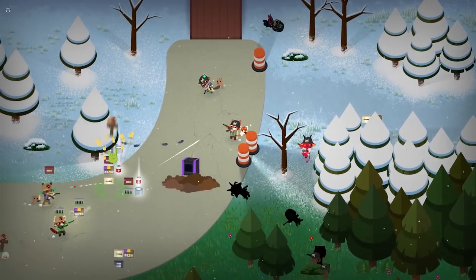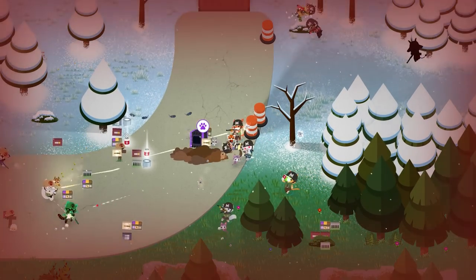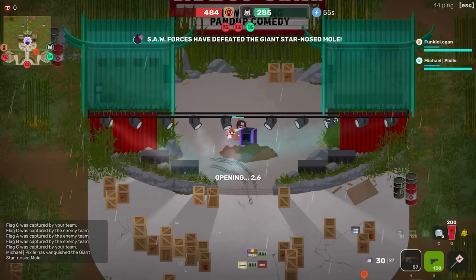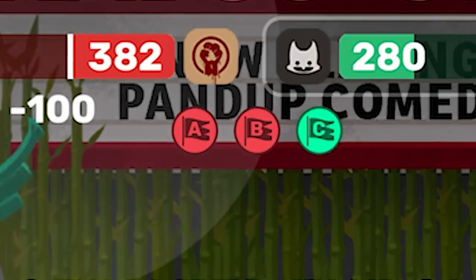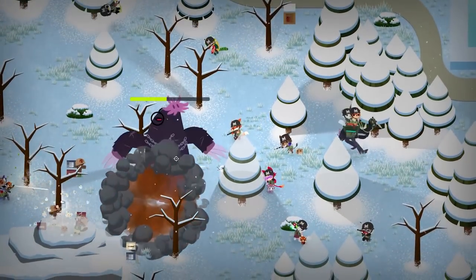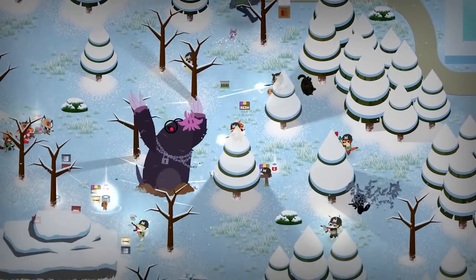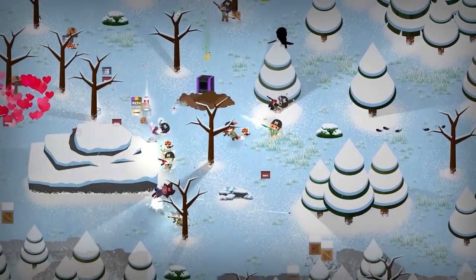If you do manage to defeat him, the player who dealt the last hit to the boss will net their team a temporary 20% movement speed boost. But that's not all — the mole will also leave behind a special reward crate when killed. Opening this crate causes the opposing team to lose 100 reinforcement points, so be sure to secure it before the other team gets the chance.